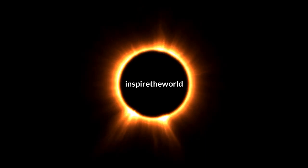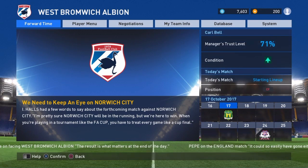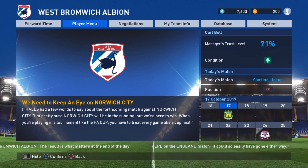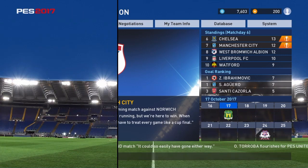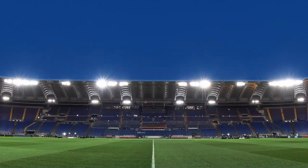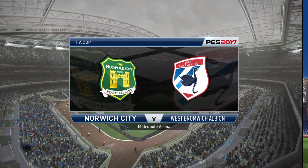Hey guys, Inspire the World here. This video is about how to improve and become a legend. First off, what I've noticed through playing the game is you want to be with a team that plays the short passing game, otherwise you're just going to get frustrated at the AI constantly doing long balls. You can check this in the game plan under tactics, and also when you're requesting transfers, so you can see what teams play like. That's my first tip.